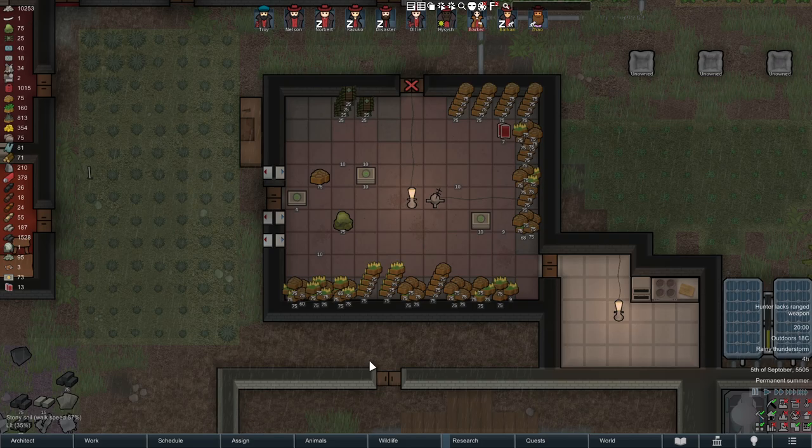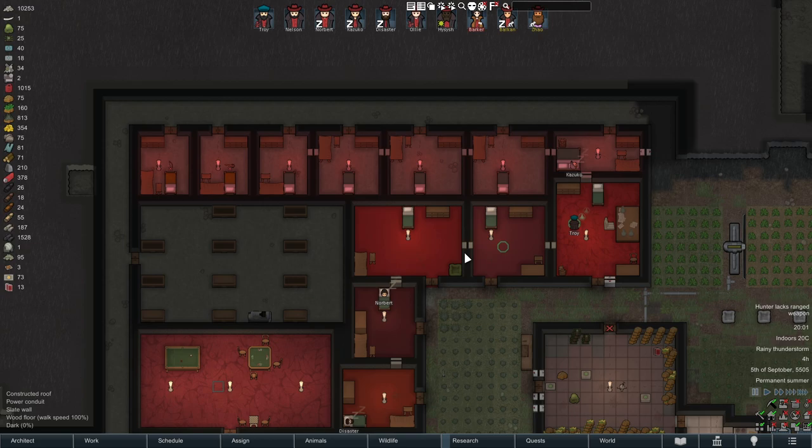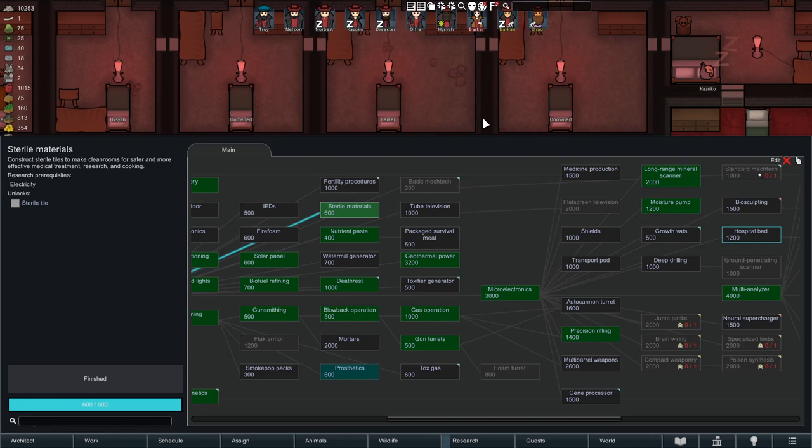Number nine: set yourself up a medical room. One room in your colony should have at least carpeting, a lamp right next to the bed, a good quality bed as high as possible. If you have the necessary materials, you can go for sterile tiles — these increase cleanliness even more. If you want to go all in, you can also set up a vitals monitor and a hospital bed.